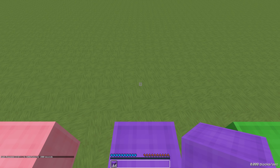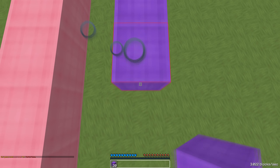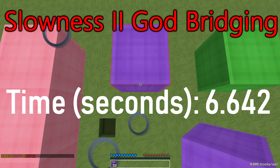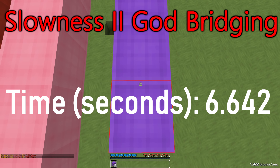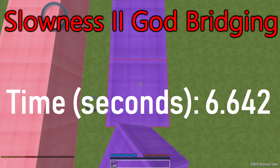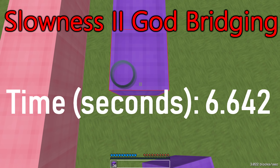Next up, we're going to be trying slowness 2. This is going to decrease the rate of falling quite a bit. However, I am going to be going slower, so keep that in mind. The total time for slowness 2 god bridging is 6.642 seconds. This is slower than vertical god bridging and slowness 1 god bridging, as well as breezly bridging. However, it is faster than both methods of speed bridging. So this is actually a pretty good alternative to speed bridging if you're not comfortable breezly bridging and you don't want to fall as often, because breezly bridging requires a lot of timing. This requires a little less timing because you're moving a little slower.